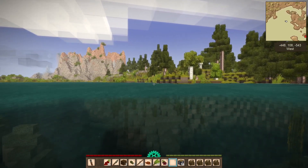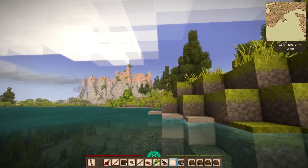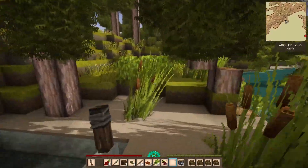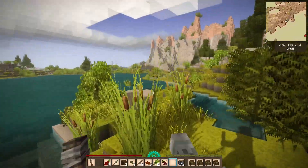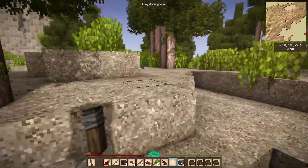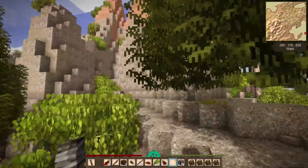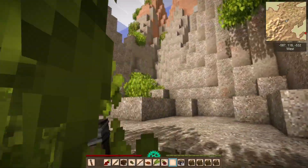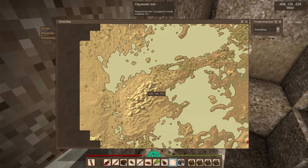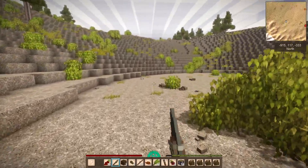My torch went out and I noticed something unusual — is that bauxite sand? It is! Bauxite rocks! That's crazy good news because finding bauxite this early usually takes a ton of time. Finding it now basically means I've won this game already. I still have plenty of time to get that copper.